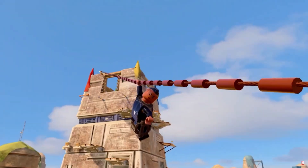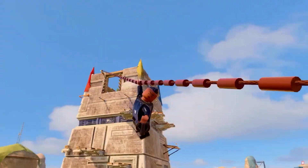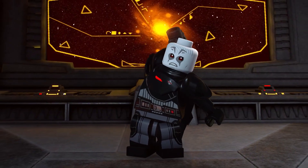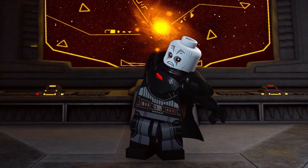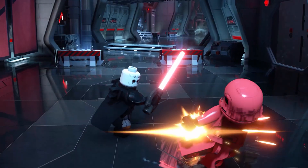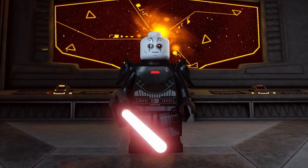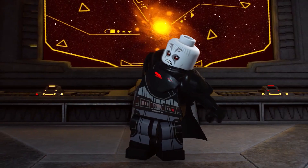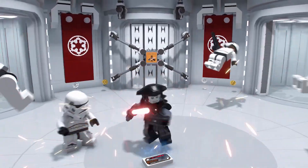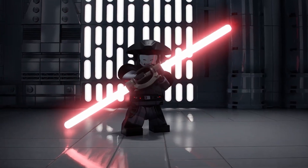There isn't much new to talk about with Reva — she has her dual bladed lightsaber that spins around and she will be part of the dark side class. There is a mistake with Reva's character model though, because in the show and the real LEGO minifig she wears gloves. Moving on to the other inquisitors in this pack: the Grand Inquisitor has that dual bladed lightsaber but we only see clips of him using one blade, so perhaps you can control whether you have more than one blade, or it's just certain attacks.